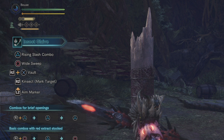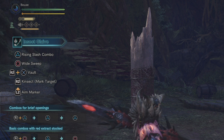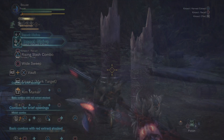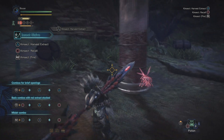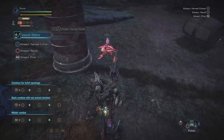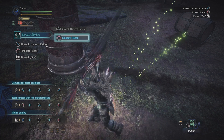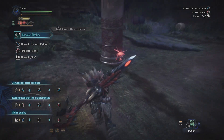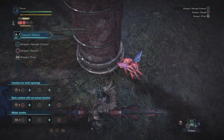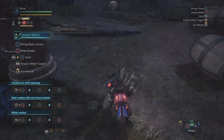Each type of essence the Kinsect harvests from a monster has a corresponding color and effect, and is harvested from a different part of the monster. Red buff goes in the number one slot and gives you increased damage and unlocks more attacks in the Glaive's moveset. Typically you can harvest red buff from the head of a monster or any other parts the monster uses to deal damage. This one is super important — you want to make sure you have it at all times. Remember: you are nothing without red buff.